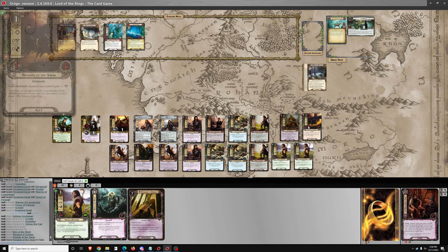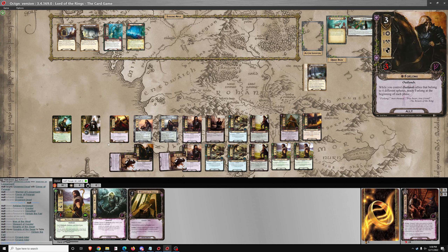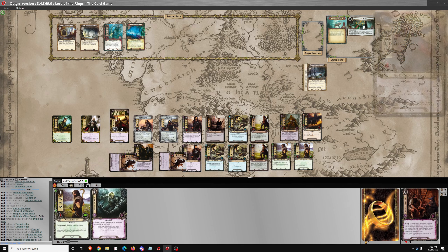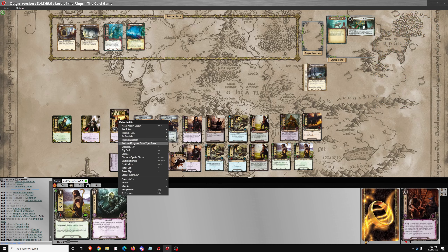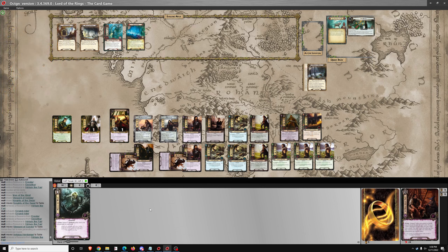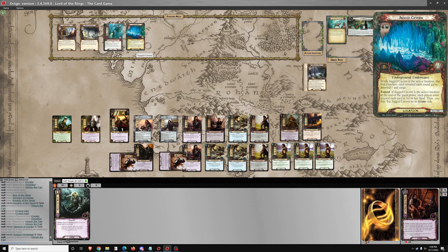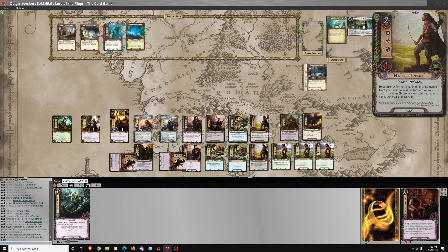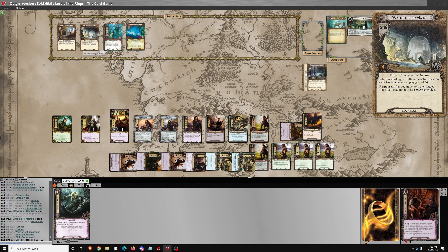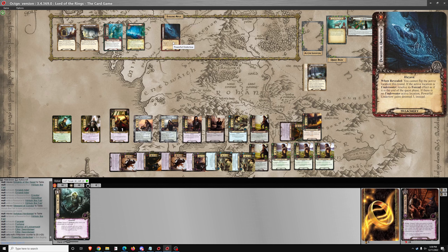There's the first Knight of the Swan. We'll move these resources over, get out Steward of Gondor on Anfalas Herdsman number 2. Just continue waiting — quest for 20. You cannot flip the active location this round. If the active location is underwater, resolve its forced effect. There is no underwater active location — Doomed 3.